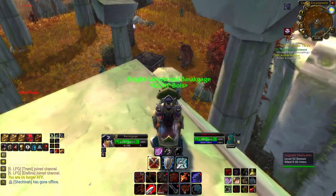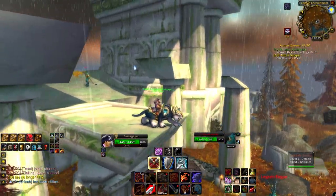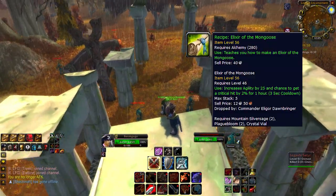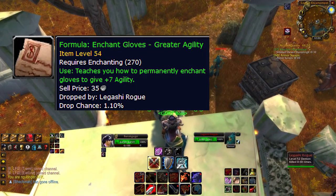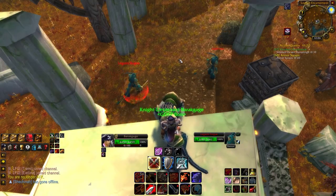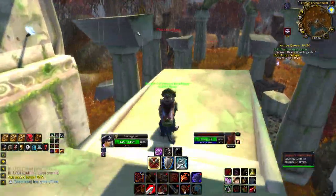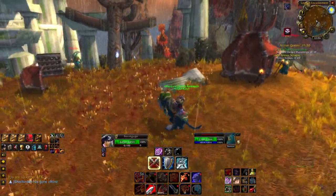The Lagashi Rogues, like this guy here, have a chance to drop the formula for the Mongoose consumable, as well as the Enchant Gloves Greater Agility enchantment. The Mongoose recipe is a 5% drop rate and the Greater Agility recipe is a 1.1% drop. Both of those would sell pretty well by themselves. I want a farm where I can have some consistent good drops, and it's always nice to have a couple items that'll give you a boost.